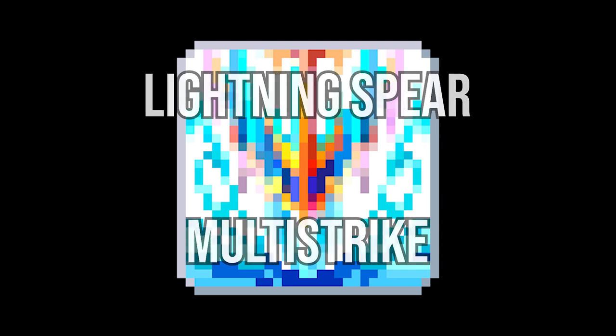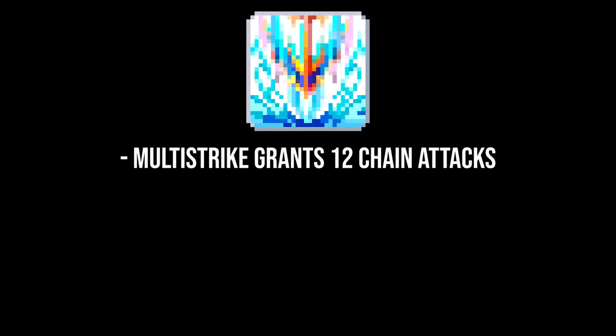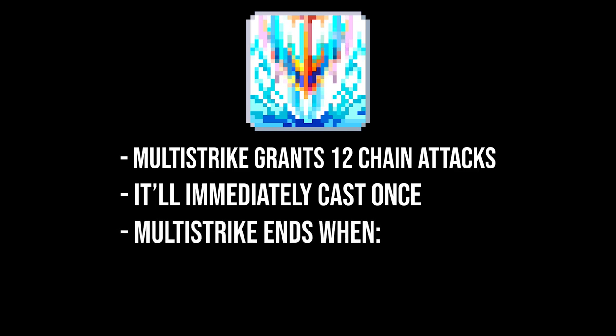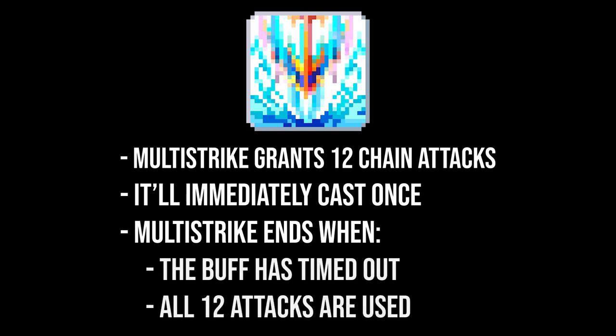Our new skill is Lightning Spear Multi-Strike. To cover the very basics of the skill: Multi-Strike gives you 12 chain attacks when cast and immediately uses 1. You'll see in the top right corner of your screen that you have a buff with a little number 11 on it. Each time you cast Multi-Strike after that, the number decreases by 1 until either the buff disappears due to timeout or you use all 12 casts.